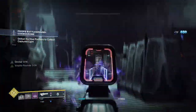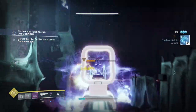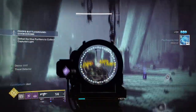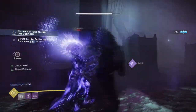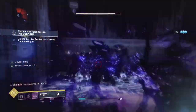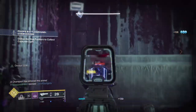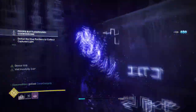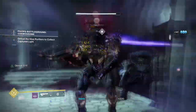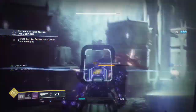Both Void and Stasis are the only subclasses that offer a good variety of use around the exotic via fragments and aspects — and even before Void 3.0, it was just Stasis, Arc, and pre-Void at limited use. Void 3.0 has made an exception out of this. Building around the one weakness of the exotic allows us to use finishers more often, and our fragments support us to the point that going against multiple Lucent Hive or champions can be done easily as long as you get the finisher in first.